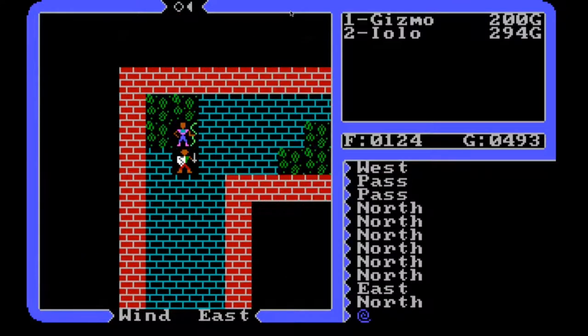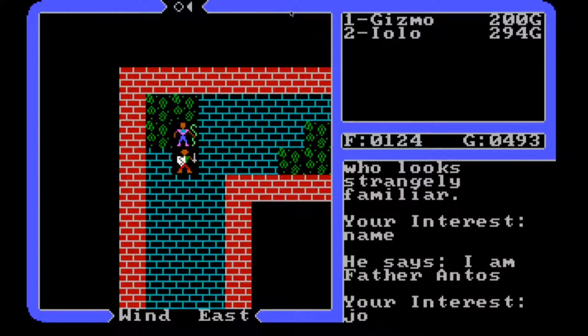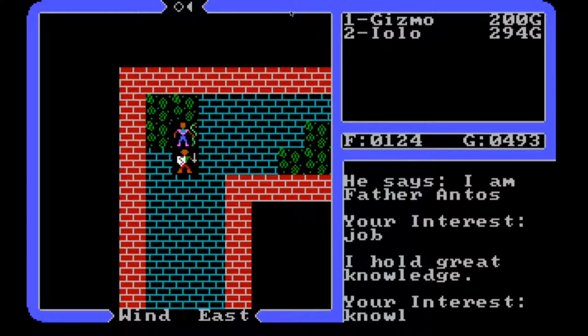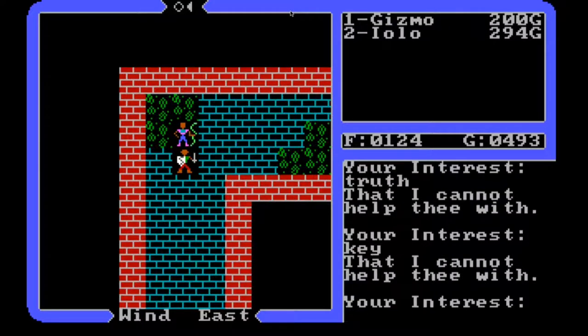There's an old druid — Father Antos. His job is knowledge. 'I seek truth.' 'I seek a key.' He mentions the Abyss and the Codex. I guess I'm just not asking this guy the right questions. Did I ask him about truth? Principles. Key. I'm repeating myself now. Stone. Dungeon. Mantra — well, the mantras are the stuff we're going to get at towns, not here.